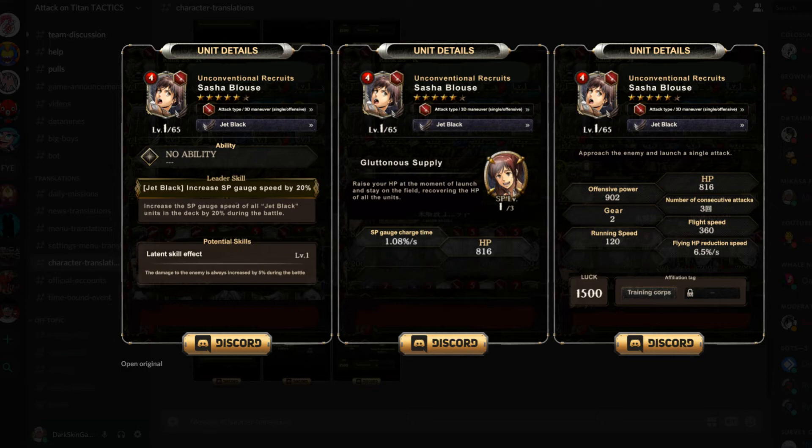I'm really looking forward to seeing how good she becomes — that's gonna be sick. I'm gonna use her as a healer and see how she does. I'm probably gonna run Sasha and Khani on my team, and probably take Petra off my team just because I'm gonna use Mikasa leader. We'll see.